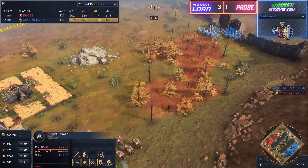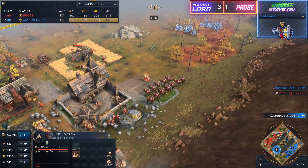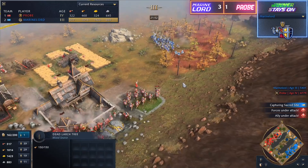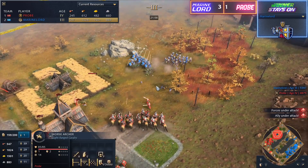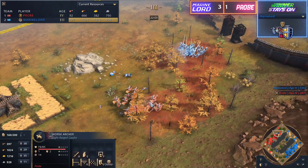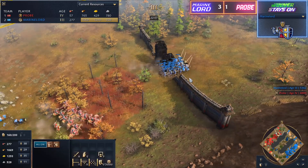A couple of Springalds potentially moving up towards the north just to deal with this potential threat, and indeed we do see them migrating up this way as they look to break through. Do we have an Age 4 coming through yet from Marine Lord? It doesn't look like it — he doesn't really look like he's in a position to age up yet either at this point. But now Springalds on the back line are beginning to tee off on those heavy knights and having a lot of fun as they take them out. Look at the distance on that — just huge range from those Springalds.